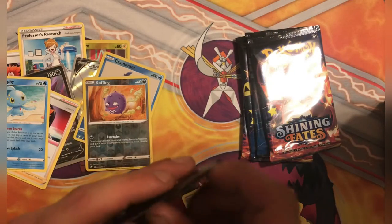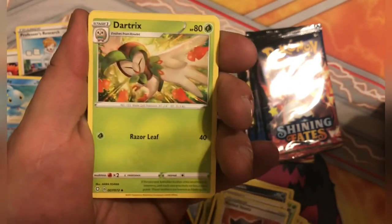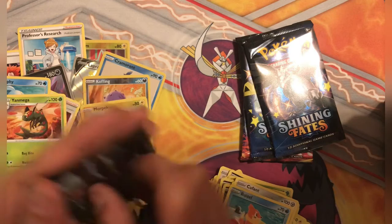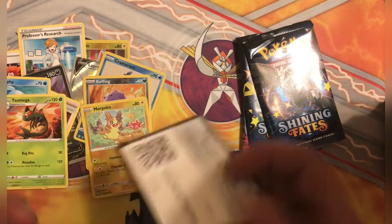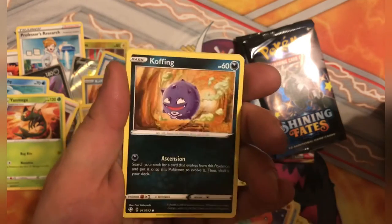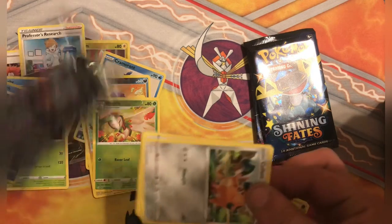Fifth pack, halfway through it. Another code card guys - let me know if y'all are claiming the codes, let me know what you get. Weasel, Morpeko Reverse, and a Yanmega. That pack right there pretty much sums up Shining Fates for me - Morpeko and Yanmega. I do seem to get a lot of Manaphy in that holo slot too. Team Yell, Tropius, Grookey, Yanma, Coughing, Morpeko, Reverse Dark Tricks, and a Frostmoth holo. No real hits other than that Lapras Shiny and the Crobat, as far as Shiny Pokemon go.